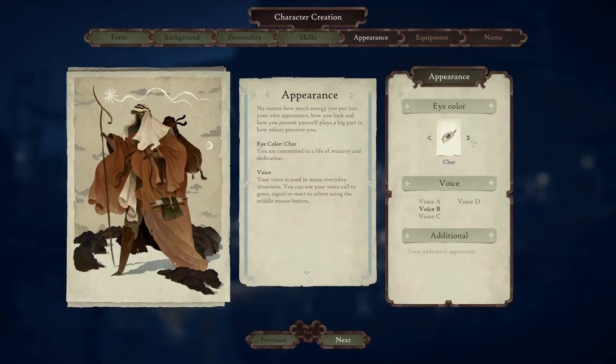The different eye colors actually denote different parts of the personality as well — they have different descriptions depending on your eye color, which is so cool. Then you can choose your voice, and these all have samples. I don't know how often in the game your character uses that audio track, but it's really cool that you can choose how your character sounds. There's also an additional area for you to write your own story.